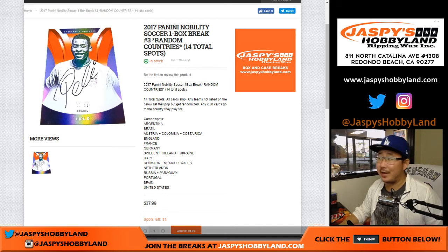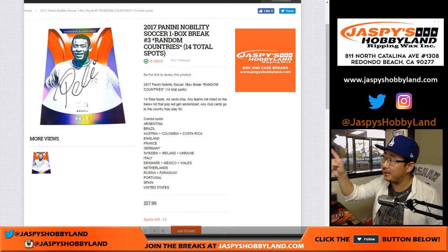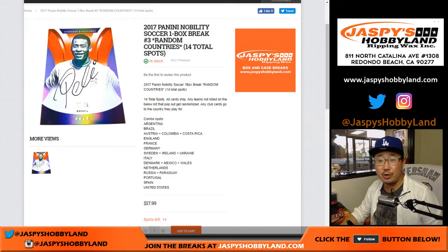Hi everyone, Joe for Jaspi's Hobbyland here doing a little bit of football, world football. 2017 Panini Nobility Soccer. This is a one box random country break number two from jaspyshobbyland.com. You can see the next one is already in the store. We're going to do number two right now.